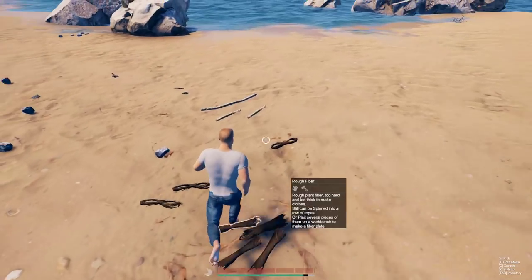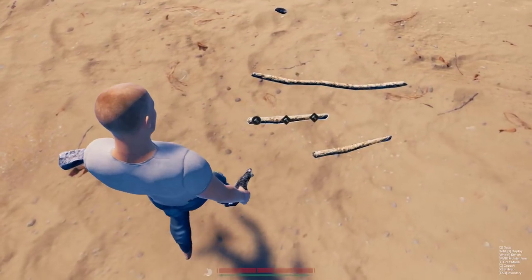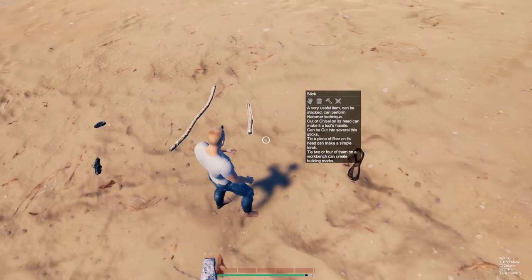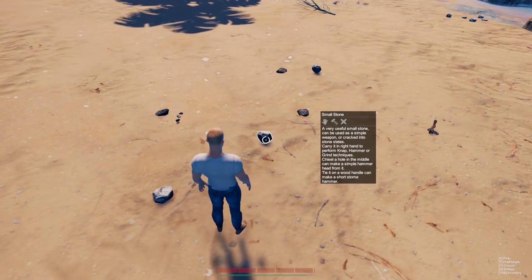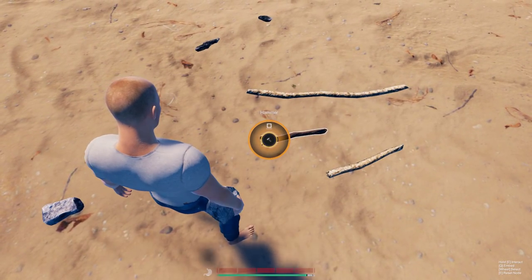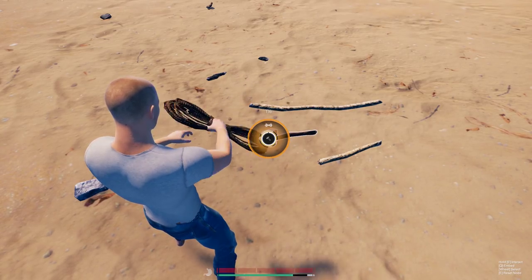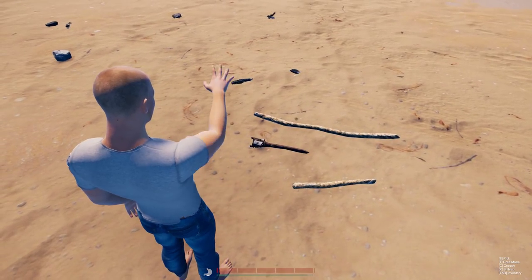To make a hammer, you're going to need to cut a stick on one end to make a wood handle. Then you're just going to grab a stone and drop it there, grab your rope, and tie it. You're probably wondering why I made that hammer head earlier — that is for another tool, another hammer actually. And there's our hammer.